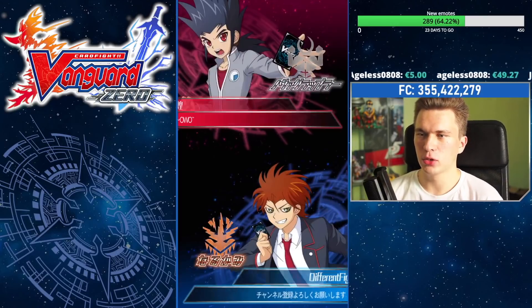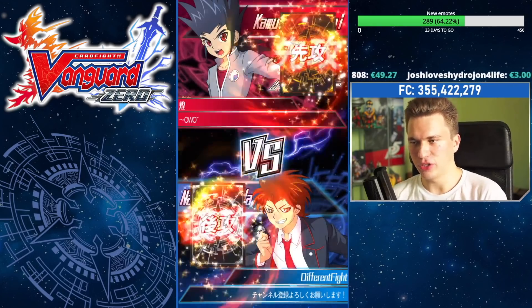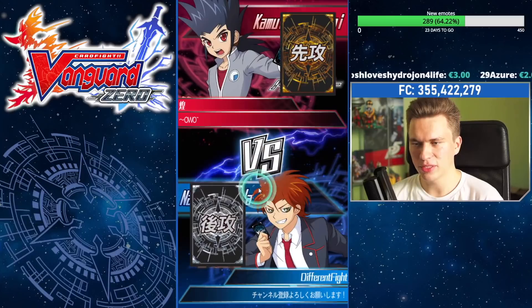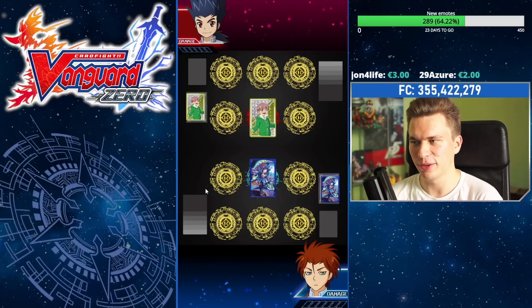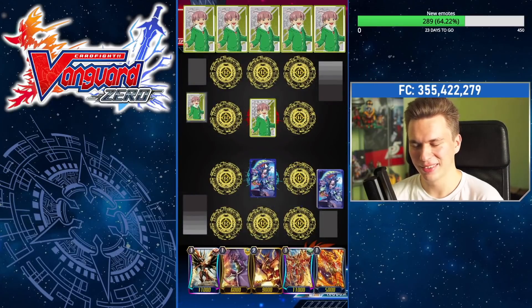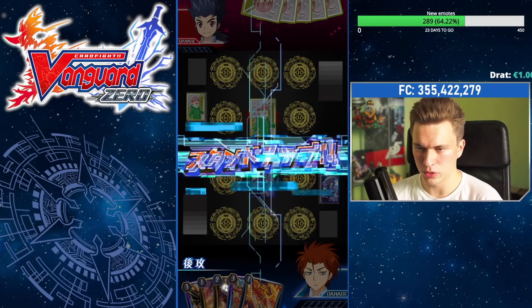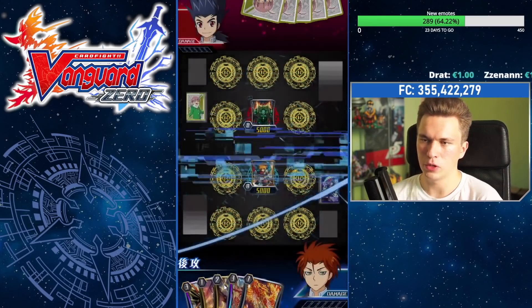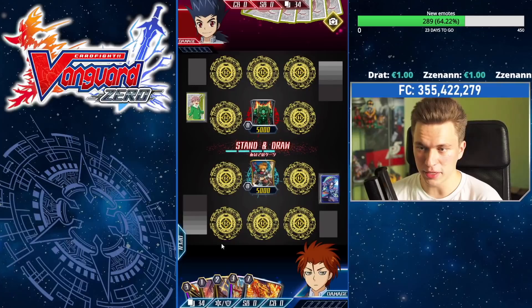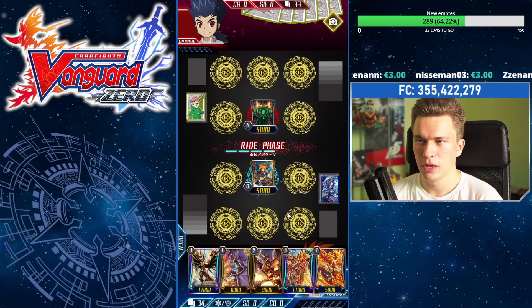Looks like we're playing against Nova Grappler — I'm praying this is not my own creation. It's the deck I was playing on stream a lot and it's very scary for Eradicators. Opening hand looks pretty good; I put back those perfect guards because I wanted to draw into other pieces — we can always find more later. Looks like it's pure Beast Deities. This is a pretty good matchup for Eradicators usually, unless they pull something fancy.